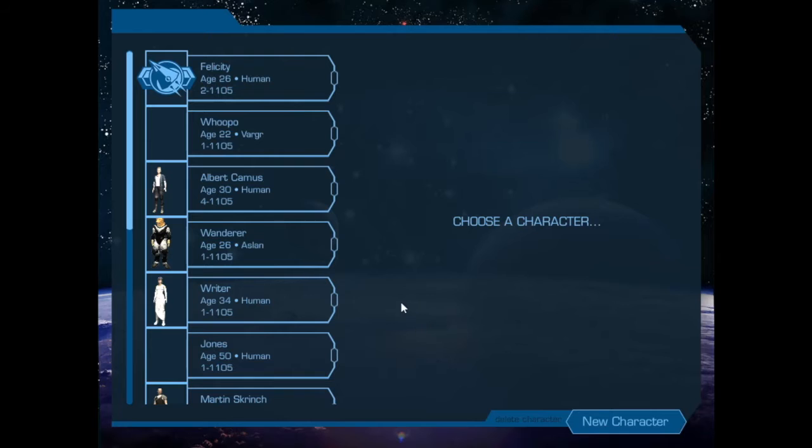Today I will be walking you through how to take a character that had been created by dice, pencil, and paper and move them over into the digital character sheet.